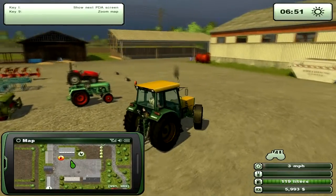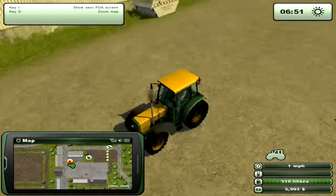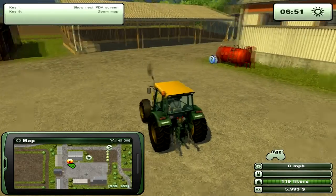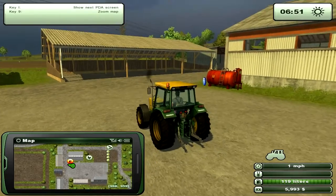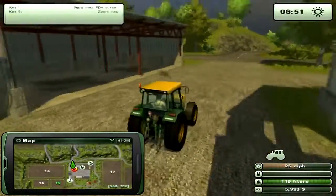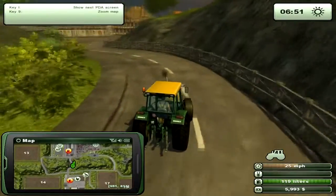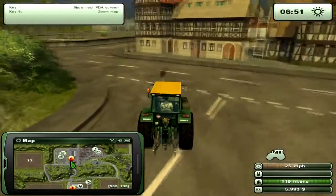I just hopped in this tractor with the E key. F will turn on the back lights, and the Home key will turn on the work light. I'm going to drive this over to the shop to show you how easy it is to get there. Once I'm there, I'm going to show you a new way to sell your vehicles. I could just bring up the store and sell them all at once, but I have the spare time so I'll just drive this over since it's full of gas.